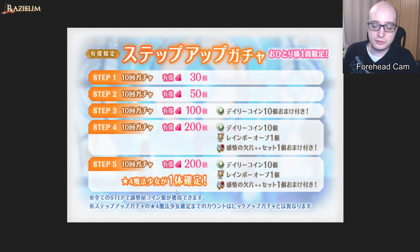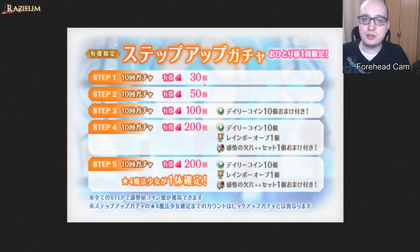You still get mitama coins for this — 15 mitama coins. Even if you're not willing to go all five steps, you can still do the first two 10-rolls for a combined total of 80 paid gems, which is extremely cheap. Usually two 10-rolls cost 500 paid gems, so getting them for 80 paid gems is a really good deal. If you go further, hopefully you're someone who's actually willing to spend a lot of money on the game.